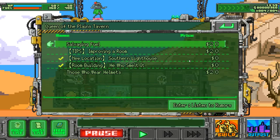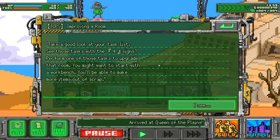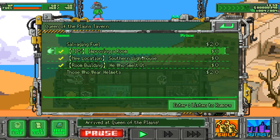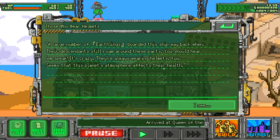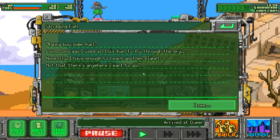Improving a room — take a good look at your task list and perform one of those tasks to upgrade that room. You might want to start with the workbench — you'll be able to make more items. Saving fuel rumor: those who wear helmets — a large number of Earthlings boarded the ship way back when. Descendants still roam around those parts. Salvaging fuel — someone used it all to fly through the sky.